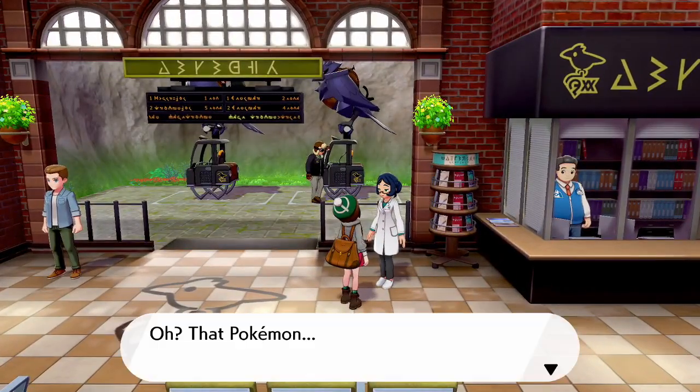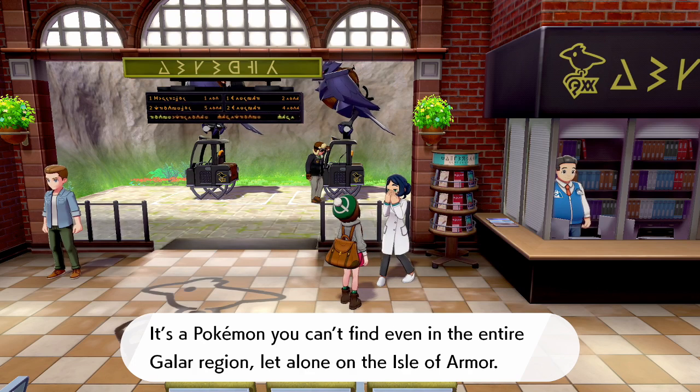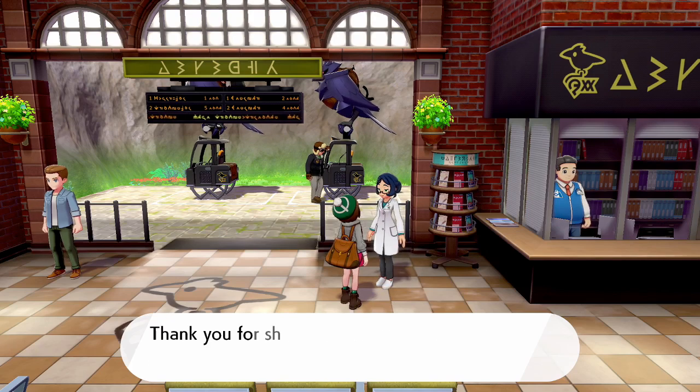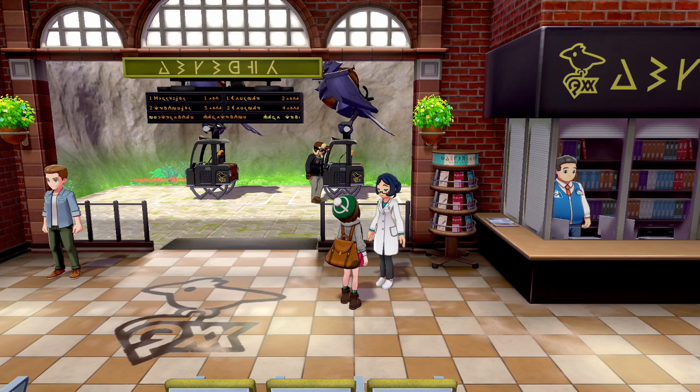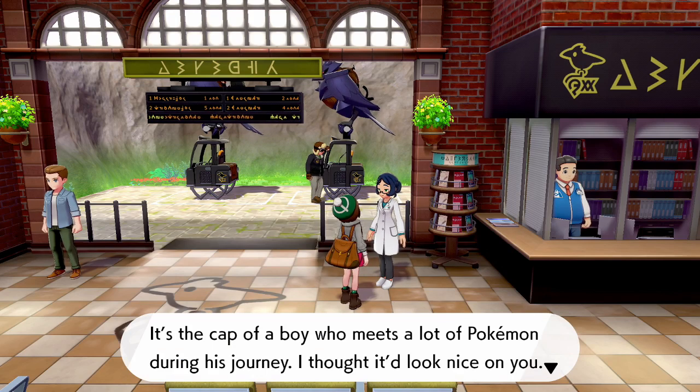She says: 'Oh, that Pokemon — is that Zarude? The Rogue Monkey Pokemon? It's a Pokemon you can't even find in the entire Galar region, let alone on the Isle of Armor. Thank you for showing me Zarude — please take this as a token of my gratitude.' And then we are gifted an Original Style Partner Cap. She says it's a cap of a boy who meets a lot of Pokemon on his journey, and she thought it'd look nice on us.